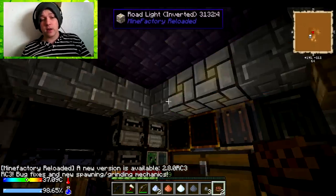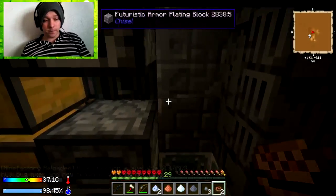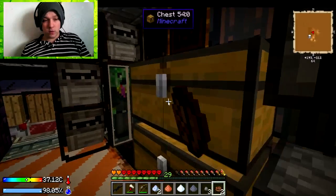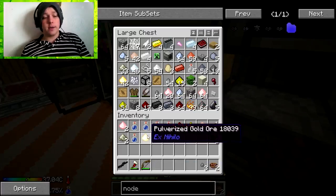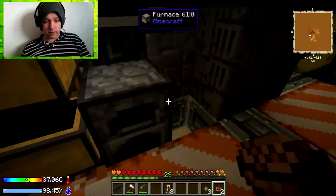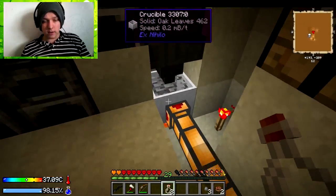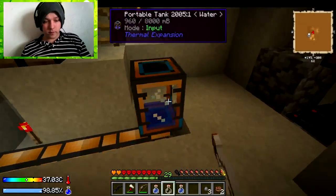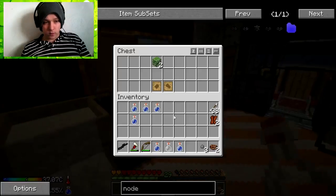Welcome back to Crash Landing guys. Today we've got some stuff to do — we need to use our shovel, dig, pack some stuff away, create some more food. Quite a lot today, basically. We also need to grab some more leaves for water, and do more water bottles.